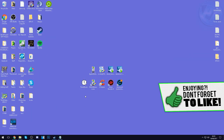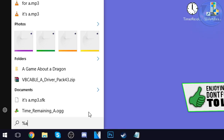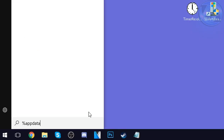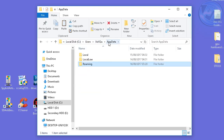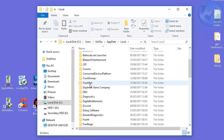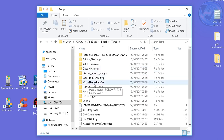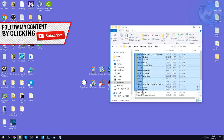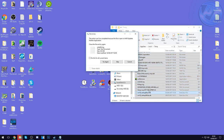Starting off, go into the bottom left, press the Windows button, and type in %appdata%. Once typed in, press the Enter key and go into the AppData folder at the top. Go into Local, scroll all the way down until you see a folder called TEMP, and double-click inside of there. Inside this folder, highlight and drag all files and folders from top to bottom, then right-click once they're all highlighted and press Delete.